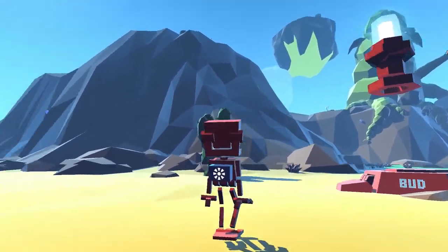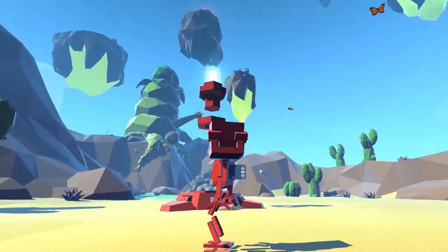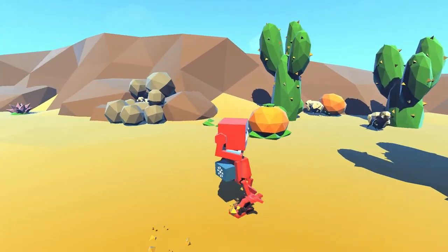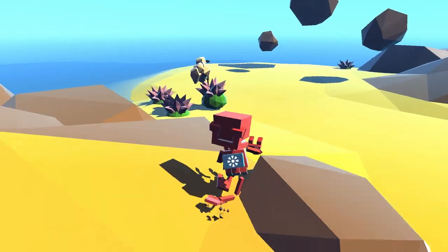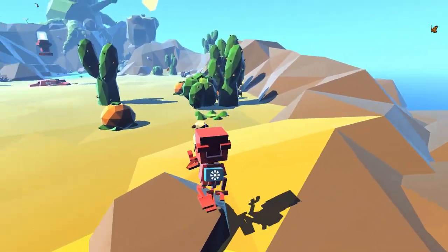Hey everybody, welcome to Grow Home. I'm gonna show you the Sheep Dipper trophy — this one's kind of nasty. There are three sheep here on the ground level, and you can do this in the first five minutes, which is what I'm doing here. This is actually the first trophy I bothered to get.